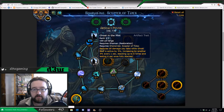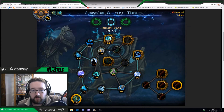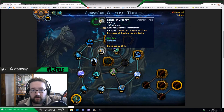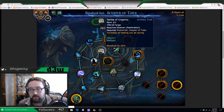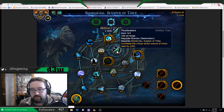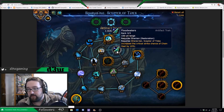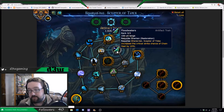The next point is Ghost in the Mist: reduces all damage you take while Ghost Wolf is active by 3%, and another 3% every second, stacking up to 6 seconds. Next would be Sense of Urgency: increases all the healing you do during Heroism or Bloodlust, depending on what faction you are. From there, you want Floodwaters — arguably one of the better artifact traits, especially for raiding. You can get crazy crit chance off your Chain Heals, and that's basically all you're going to be doing.